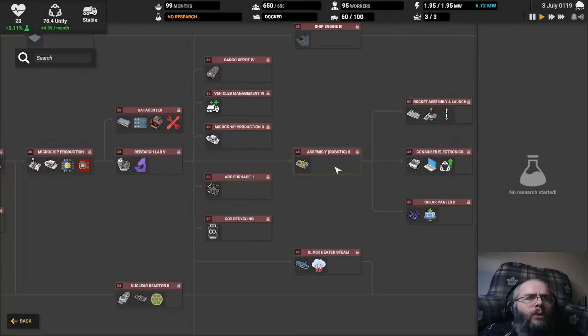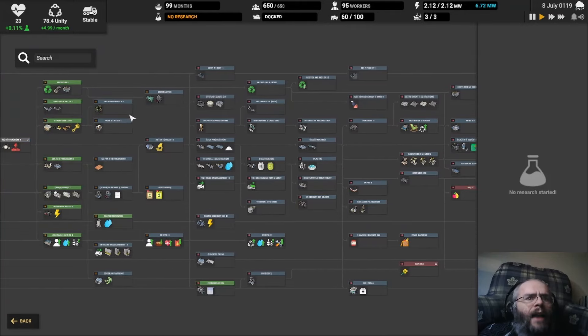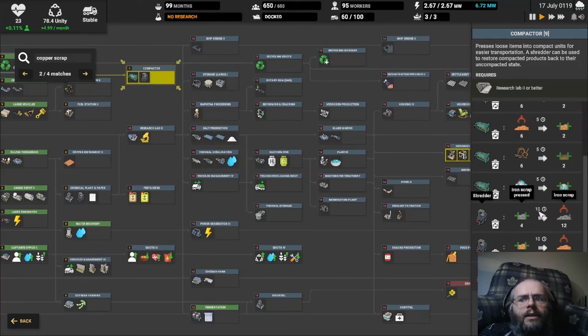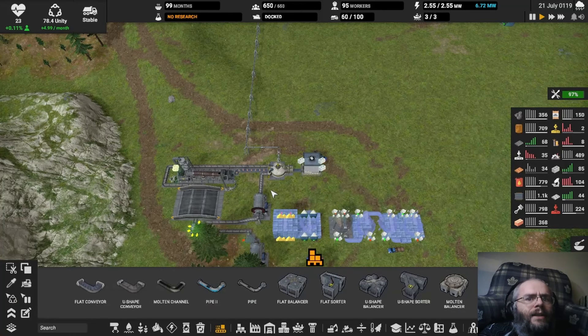I went through the research looking desperately for something that either uses slag — there isn't anything — or produces copper without slag. The only thing I found was copper scraps, but that doesn't really help. It uses copper scraps to make molten iron, but it does not produce slag. But in order to get copper scraps, the only way to do that is in the shredder, and the only way to do that is from scrapped stuff. Basically, you have to already have scrap, and it's pointless.